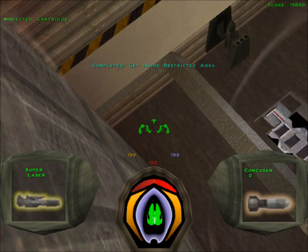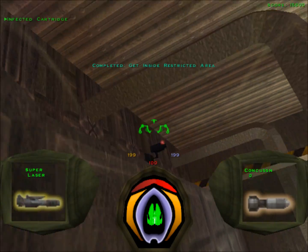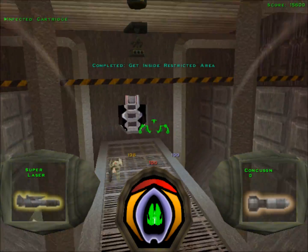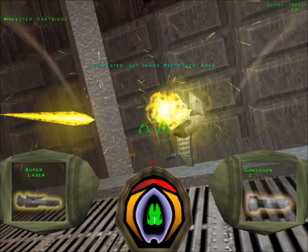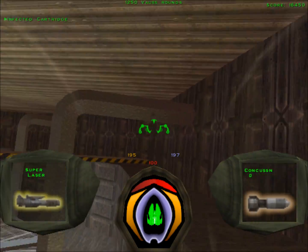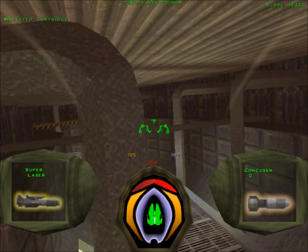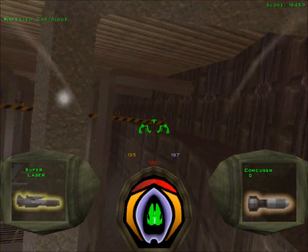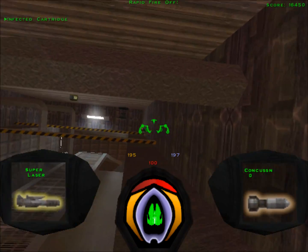Here we are, and there are surveillance cameras scattered throughout this area that will activate the turret defenses if we get seen. Unfortunately, since we don't have a security camera monitor, we can't see the perspective of these security cameras, so we're gonna have to be on the lookout for them.